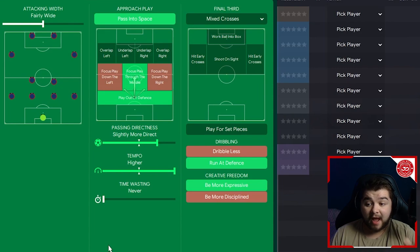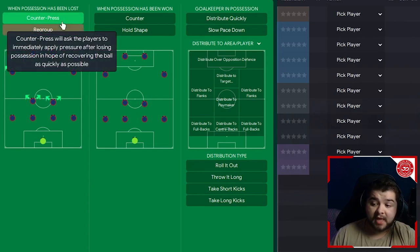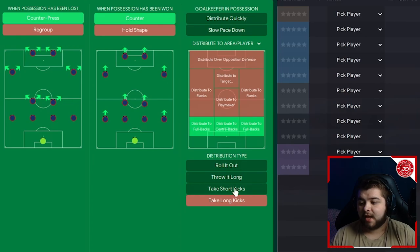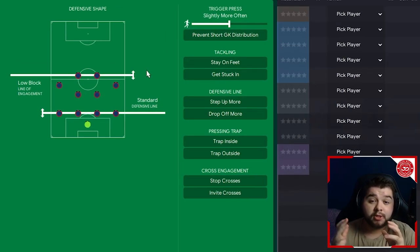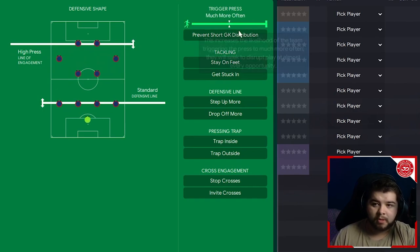It's a very direct way of playing football — you are going to be running at teams, really getting in their face, and the results are crazy. You're not going to have the best pass completion or possession, but you are going to be a very good defensive and attacking team. In transition, we're going to have counter pressing, hit on the counter, and distribute to anybody across the back four while taking short goal kicks. For out of possession, we're going with the standard defensive line with high press and line of engagement, maxed-out trigger press, and pressure on goalkeeper distribution.